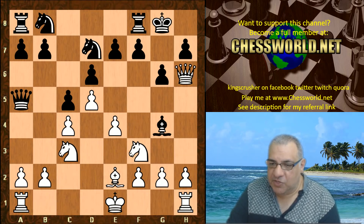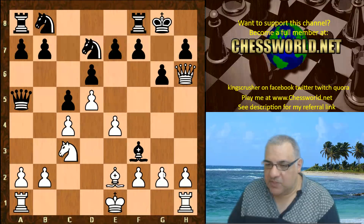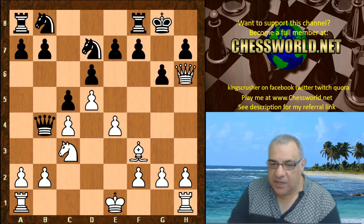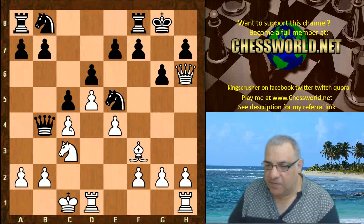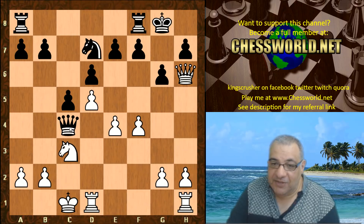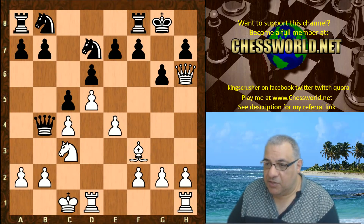Not castling queenside immediately, but Bishop h6, trying to trade off that defensive bishop. Black takes, and now Bishop takes f3, trying to weaken white on the c4 pawn. White accepts doubled pawns to avoid an issue. This is interesting — if Bishop takes, this is really an active move. Say white castles, black does best not to take the pawn but to put more pressure on c4. This position should be a big advantage to black if black plays the cards right.